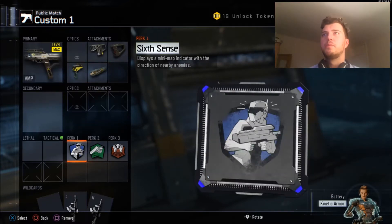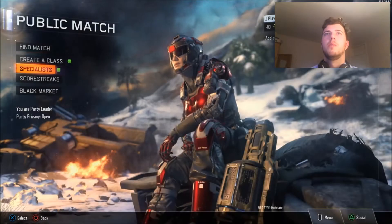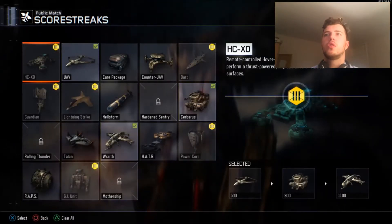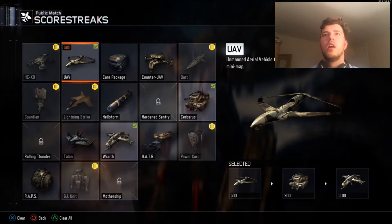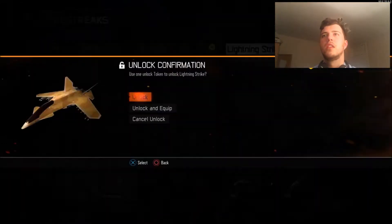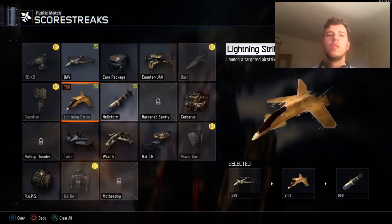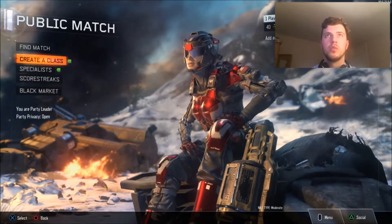The perks I'm using are sixth sense, fast hands, and blast suppressor. The specialist is going to be kinetic armor battery. The scorestreaks are the UAV, and I'm thinking about swapping over — I'm going to try the lightning strike and hellstorm combo this game. If we get a small map that'll be really beneficial.